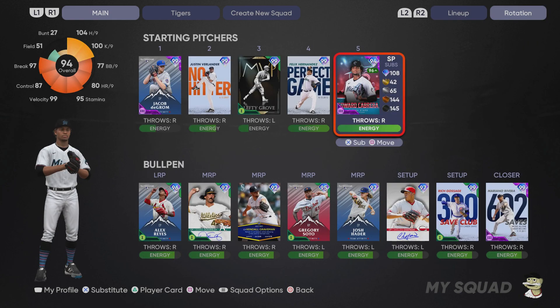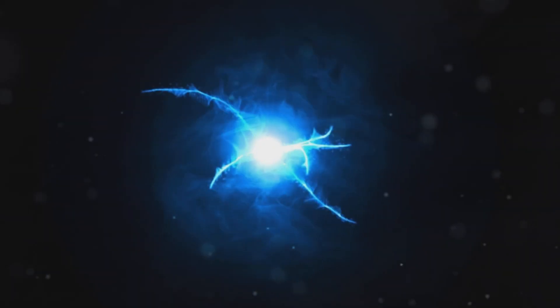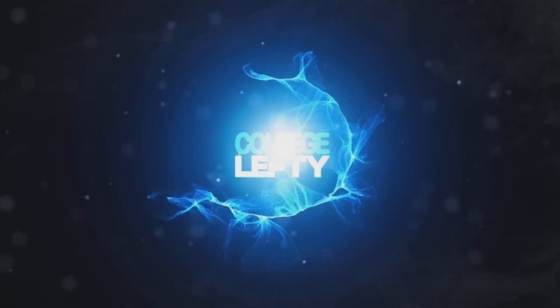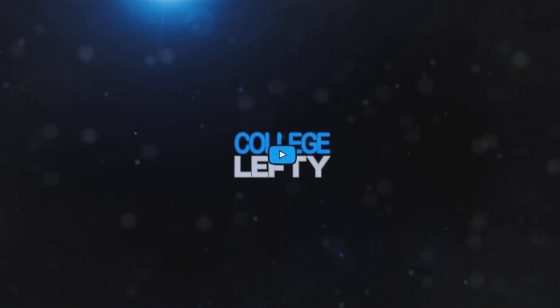Lou Brock might even be the best outfielder that's not a base 99 overall player. You can parallel that card up to the 99 tier. On the pitching staff, I replaced Shohei Ohtani with Felix Hernandez. I tried Felix Hernandez out for one game, played a top player, and that was one of my only ranked season losses so far this season. That's gonna do it — let me know what you think about the bosses: Matt Kemp and potentially George Brett. Peace out.